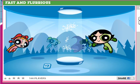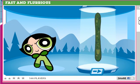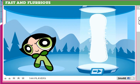Choose your boarder — we'll start off with Buttercup. I fail the most with her. I do a lot better with Blossom and Bubbles since they're a little slower, so you have more control with them. Buttercup's very erratic.